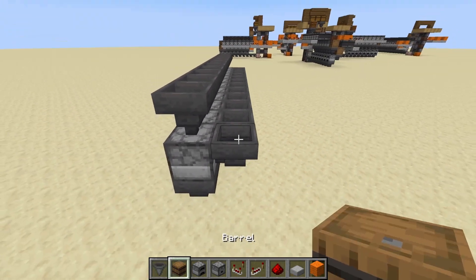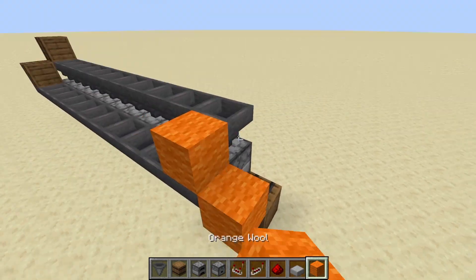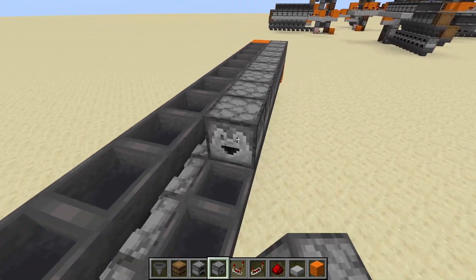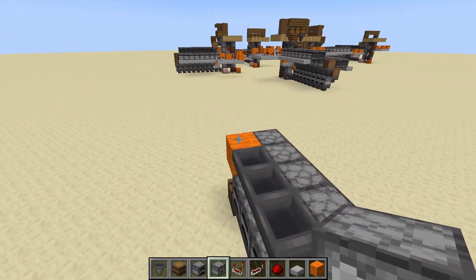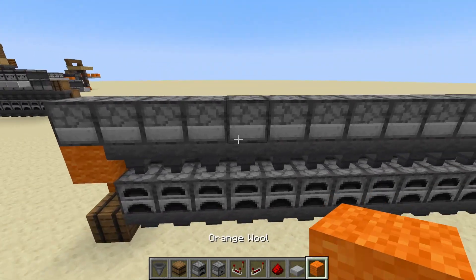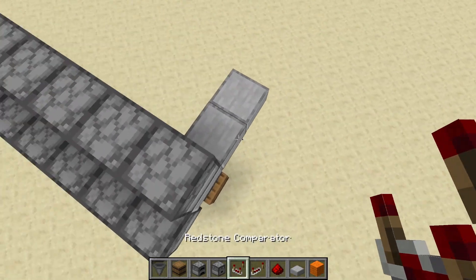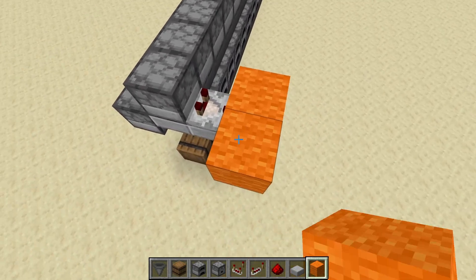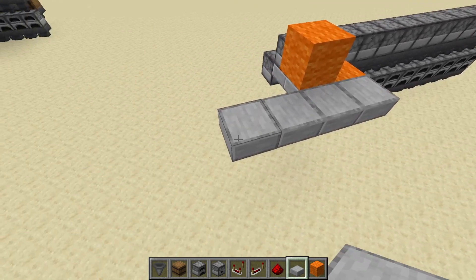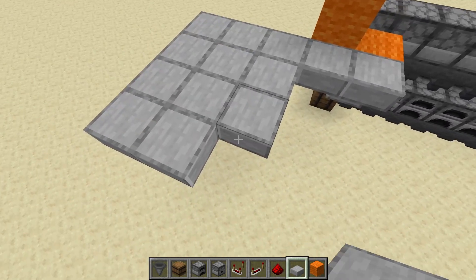We'll put a couple of barrels at the end so items don't shoot off, add some placeholder blocks, and place our dropper line. Then we do another dropper line for where the input goes in. Once that's done we just need to do our circuits — using a comparator, then another one, laid out in a four-by-five grid.